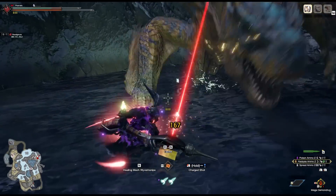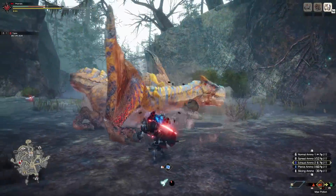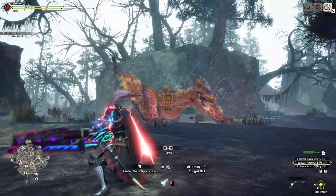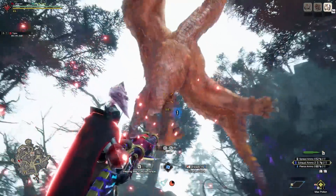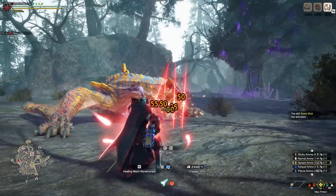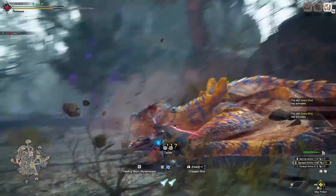Hey there hunters and welcome back to the Gunner's Guild. Today we're going to talk about some super sweaty strats called exhaust dunking. This is a setup BJ had originally shown me back in Rise, but due to how fast we melted monsters, it didn't really seem all that useful. But now in Sunbreak, exhaust dunking still exists and it's more important than ever to learn, so don't skimp out on bowguns with exhaust ammo. Since most people are probably unaware of what exhaust ammo actually does, let's take a quick refresher.